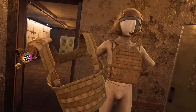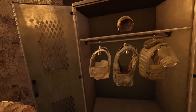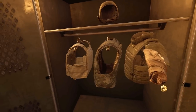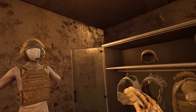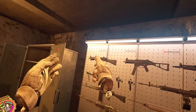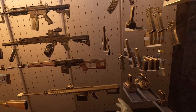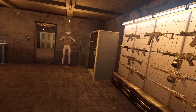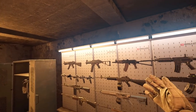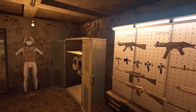We have five different rigs — this one which offers zero protection whatsoever — plus level one, level two, level three, and level four, all with different class protections. We're going to start with something small like a .22 and work our way up through the calibers until we get to the Barrett. Nothing's going to stop the Barrett. Have you ever seen Demolition Ranch? This is Demolition Ranch, but in VR.